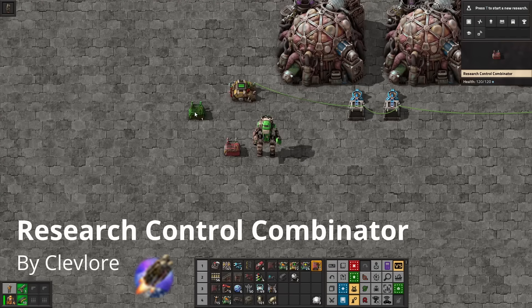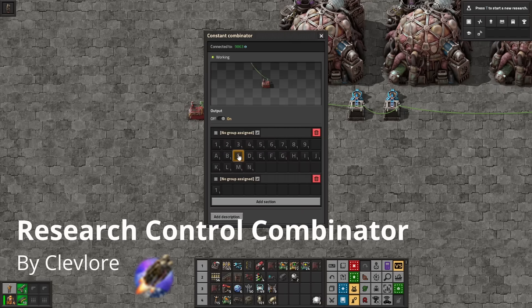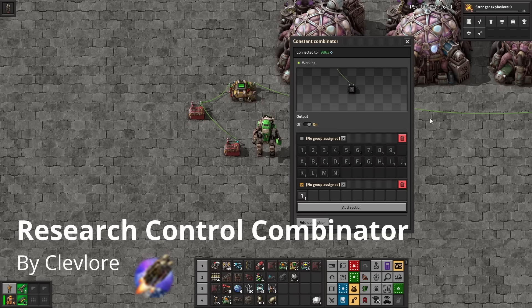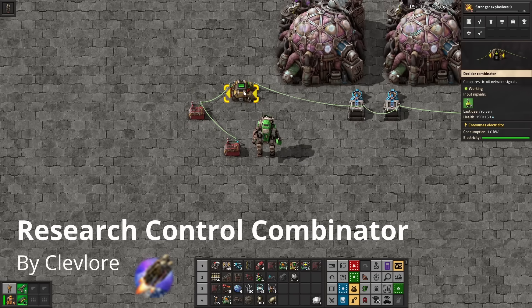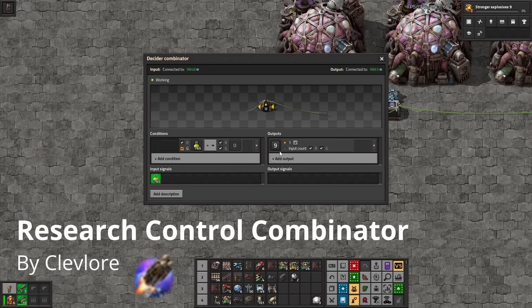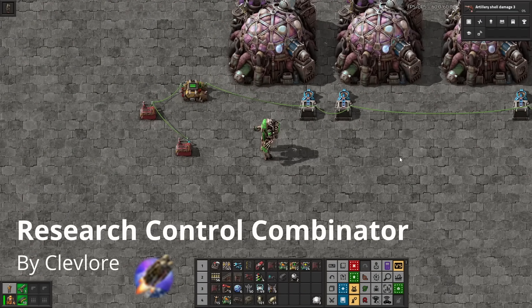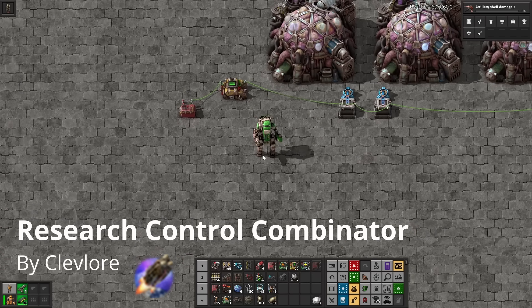Research Control Combinator adds a new combinator which looks identical to the constant combinator but acts as a trigger for researching specific technologies. Virtual signals 1 through 9 and A through N, when fed into the new combinator, will each trigger a specific Space Age infinite technology — the full list can be seen on the mod page. For example, feeding it signal 1 triggers stronger explosives. You can use a decider combinator to, for example, turn on signal 9 (artillery damage) when you run out of agricultural science. The only problem is it doesn't seem to work for infinite techs from modded planets like Corundum or Keras, so it still needs a little cooking, but it fills a very important hole in the circuit network.